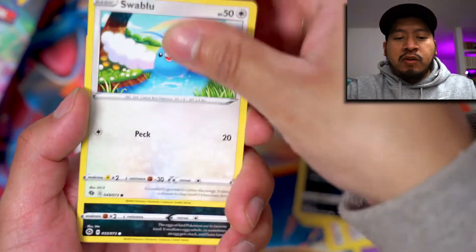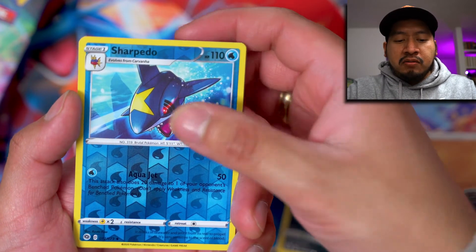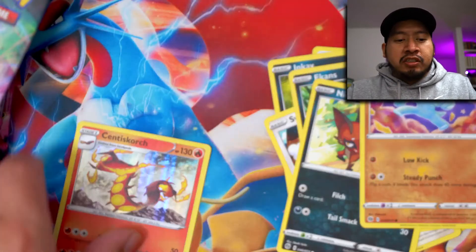We got Inkay, Swablu, Ekans, Machop, Sharpedo, a Reverse Hollow, and a Centiscorch Hollow.